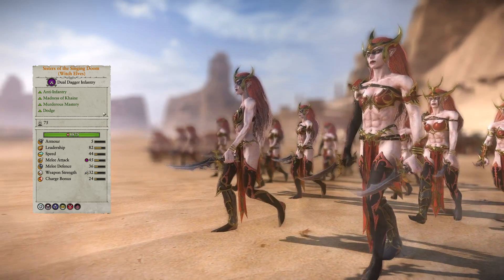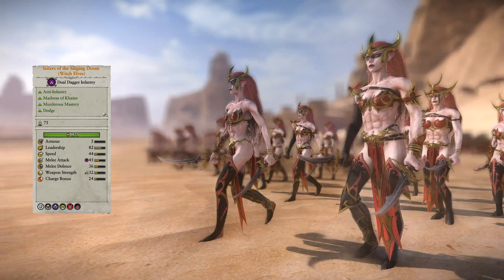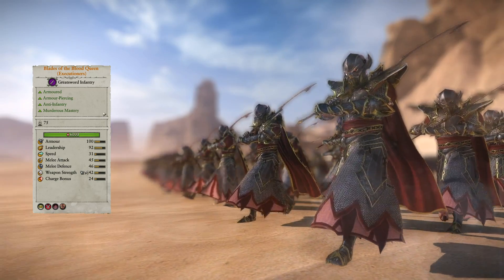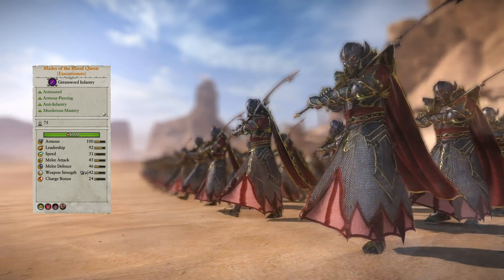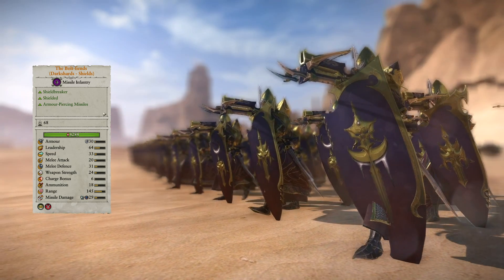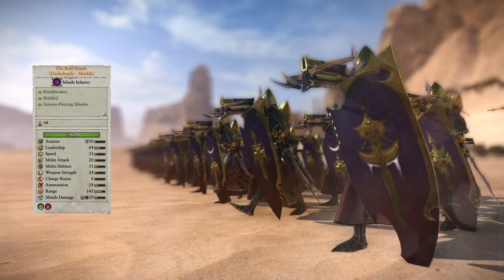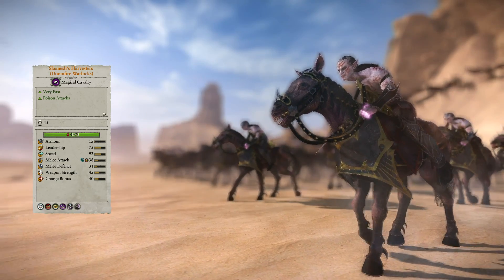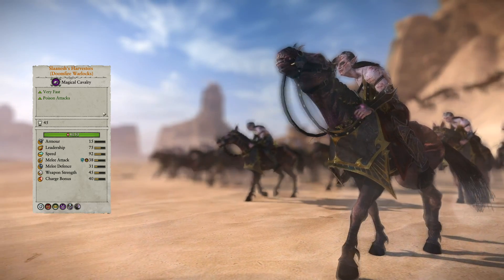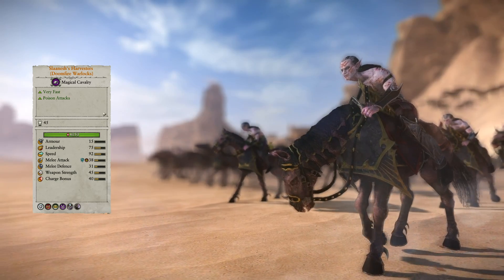The Sisters of the Singing Doom are Witch Elves with better leadership and melee stats, alongside the ability to cause fear and terror — so now they can cause the Madness of Cain among units they're fighting while also terrifying other nearby units, allowing them to really tear apart enemy lines. Blades of the Blood Queen are Harganeth Executioners with better leadership and melee stats, alongside Frenzy and the Guardian trait, making them a lot more deadly when leadership is above 50% and giving them a chance to keep Lords and Heroes alive. The Bolt Fiends are Dark Shards with shields that have better leadership, melee, missile damage, and ranged stats, with access to Murderous Mastery and the Shield Breaker trait on ranged fire, which reduces enemy shielded missile parry by 24. Slaanesh's Harvesters are Doomfire Warlocks with better leadership and melee stats, replacing the two bound spells with Word of Pain — two uses, 90 second cooldown, reducing enemy melee attack by 44 and accuracy by 60% — and Soulstealer, which replenishes hit points while hurting the enemy.